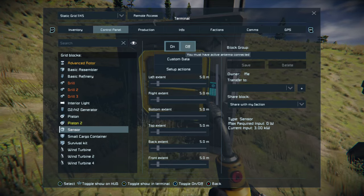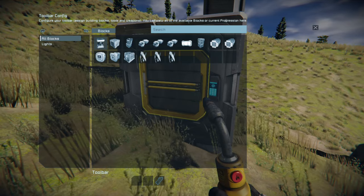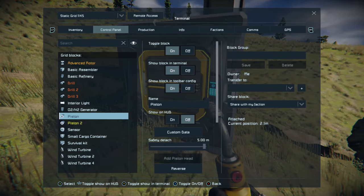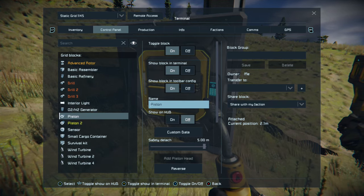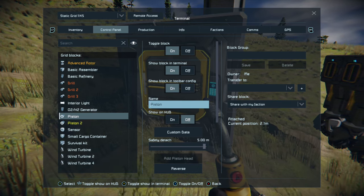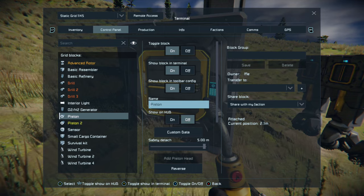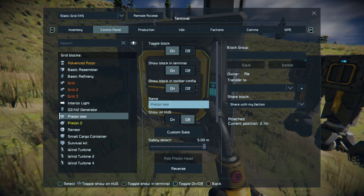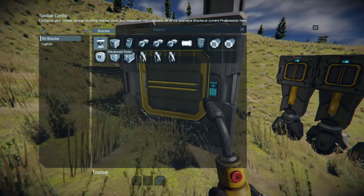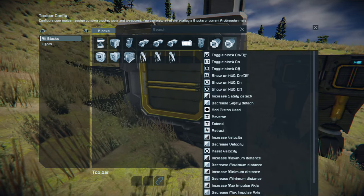With that detection of the subgrid, we want to set up actions for when it detects something. The two slots at the bottom are for when it detects the thing and when it stops detecting it. I'm going to name this piston 'Piston Test' so when I go into the control panel and set up sensor actions, it's very obvious which piston it is. We're going to add Piston Test by pressing A.